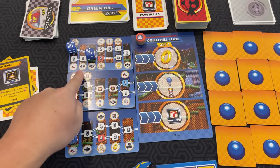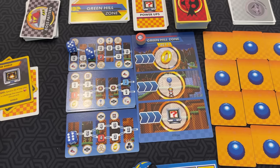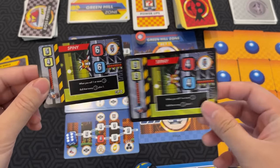Some zone results have bad things. The Eggman symbol makes you draw bad nick cards, which I mentioned earlier. Bad nick cards — you draw one for yourself, and then you have to pick one for one of your teammates.